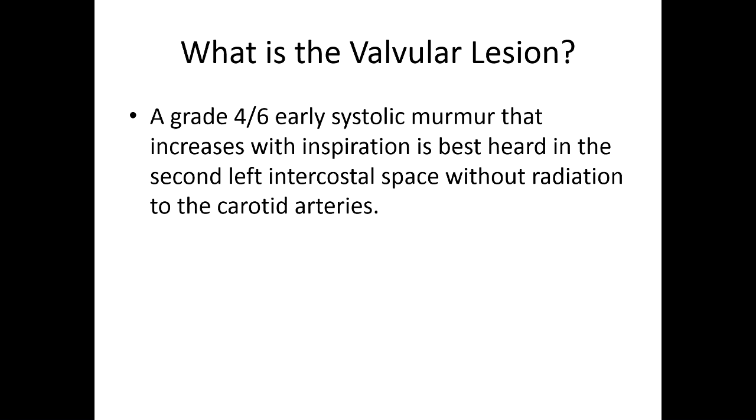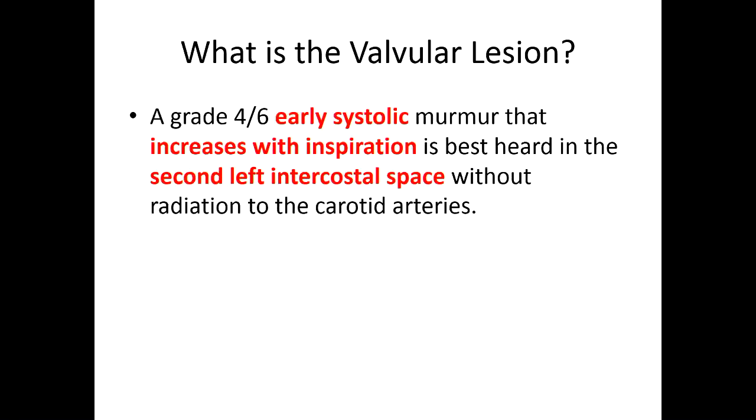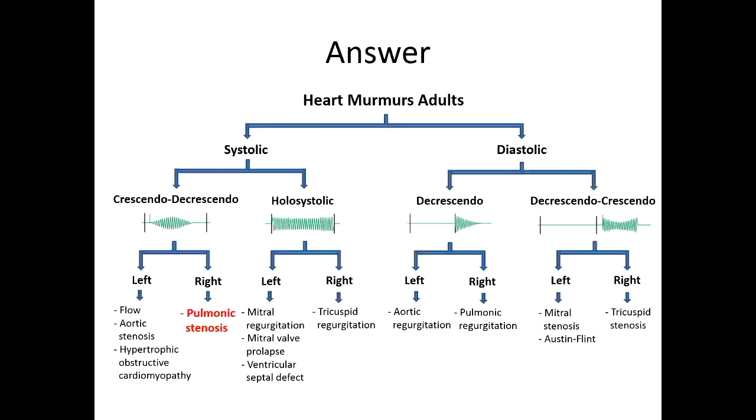So I heard inspiration — it increases with inspiration, which narrows it to the right side of the heart, so we're talking about a right-sided heart lesion. It's in the second left intercostal space, which is the pulmonic valve area — that's your second clue. There's no radiation to the carotid, because otherwise you might think, is this AS? It's not common that pulmonic stenosis would be grade 4 out of 6, because right-sided murmurs tend not to be as loud as left-sided murmurs since it's a lower pressure system. This person may have long-standing pulmonic stenosis with RV changes and increased pressures such that the RV pressures become like the LV. So it's a systolic murmur that increases with inspiration, second left intercostal space — pulmonic stenosis. Nicely done.